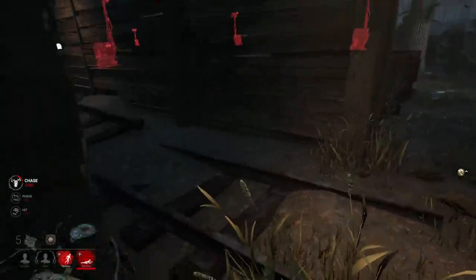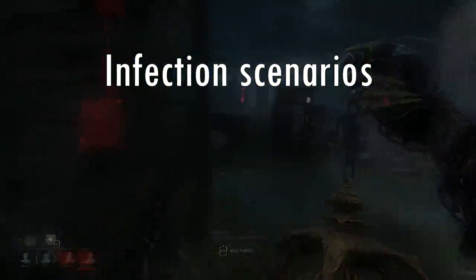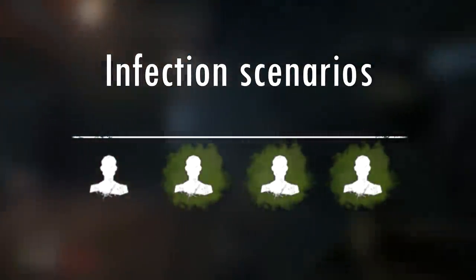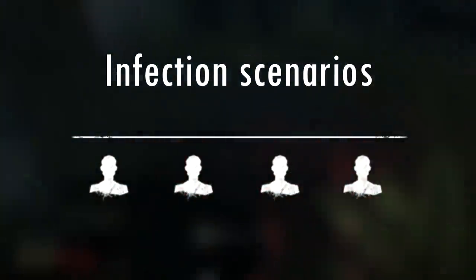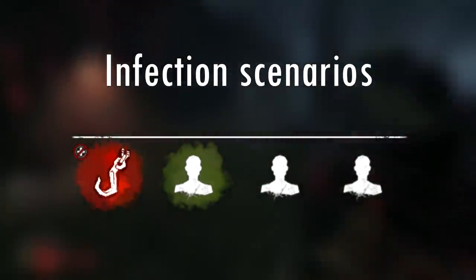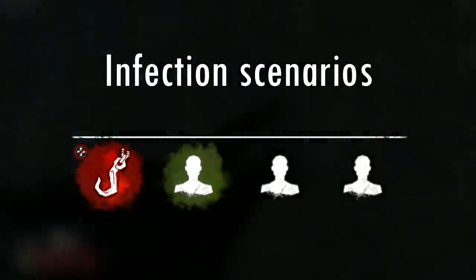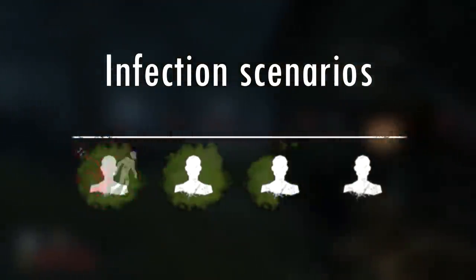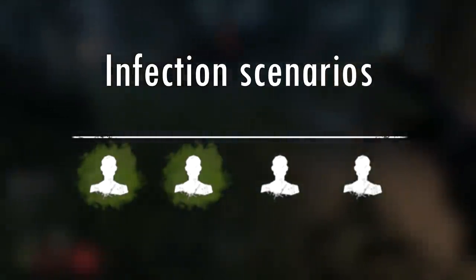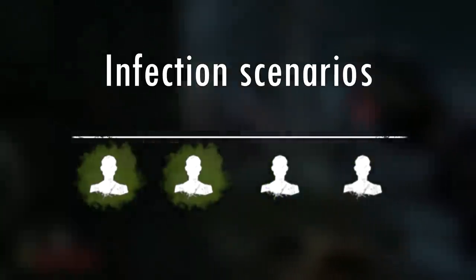So how do we get everybody injured? Each game is different and will play out a different way, but here are some examples. You could find three survivors and try to infect all of them a little bit, then immediately pressure them, go for hits, get some pallets out of the way, and stall them until three people are fully infected. Alternatively, if you infect a couple of survivors and one of them makes a mistake allowing you to fully infect them, you can down them and hook them, then go for the other infected survivor. One of the remaining non-infected survivors will have to go for the rescue, and when they touch the fully infected survivor on the hook, they'll become infected themselves.